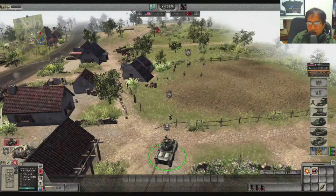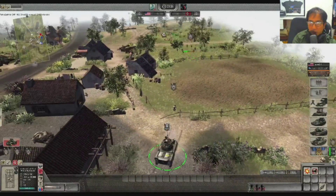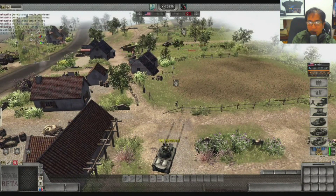Buying a Greyhound early is cheap and you can get it earlier than the Stuart, but it is risky. The German Luchs costs 240 MP — 20 MP cheaper — and can come out quicker. When fighting Luchs or 222 counters you must stay at maximum range, reversing back as they advance. As shown here, we both ended up dying. It's a risky play — if you miss a shot or two, or get too close, you'd be dead in the first shot.